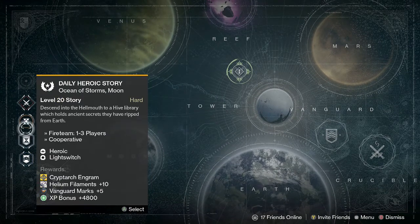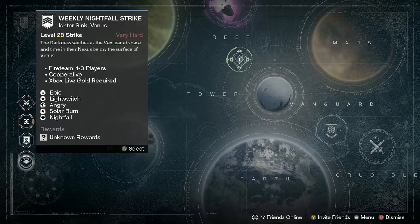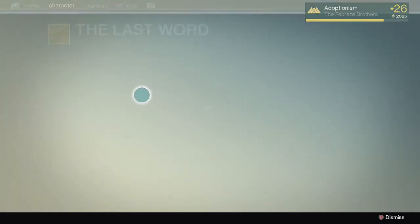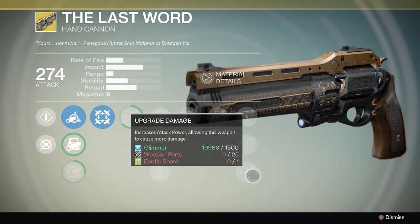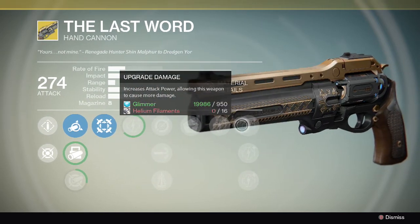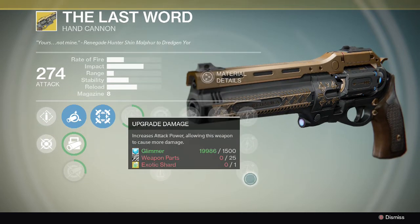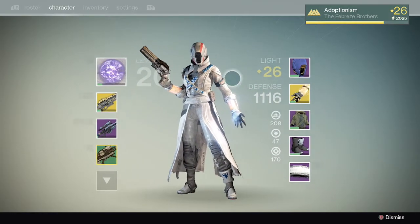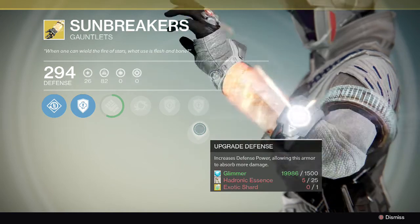I noticed that for the daily they're actually letting you get that upgrade material too. Look at that — only helium filaments to upgrade and then one exotic shard at the very bottom. Are you kidding me? That is going to be so easy. Only 32 helium filaments. Let's check another one — yeah, look at that. Dude, this is going to be crazy easy.